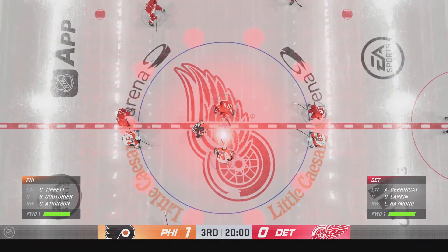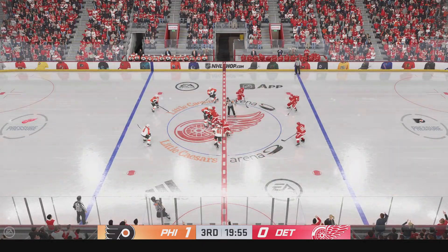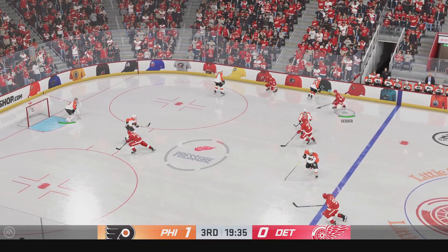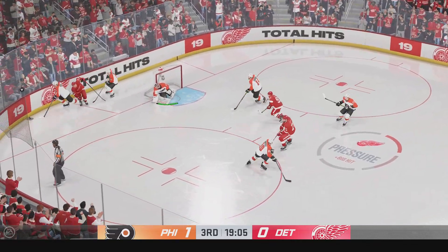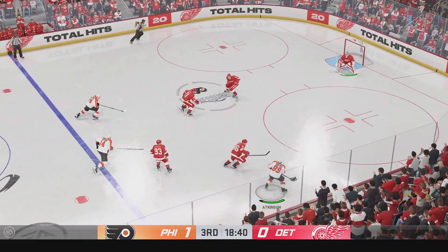Two periods down, one more to go, and they're ready to drop the puck here on period number three. The moment of truth for both teams as we are underway in the third — two-thirds of the way to the finish line for regulation time. The Red Wings are getting goalie'd, and this can be so frustrating — you're putting a ton of shots to net, you're getting great scoring chances, but you just can't find the back of the net.